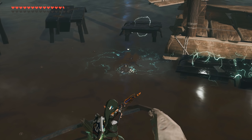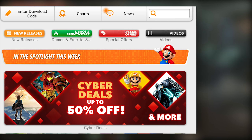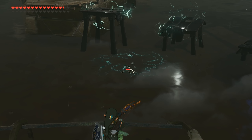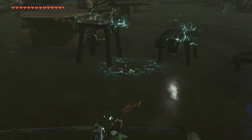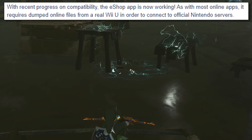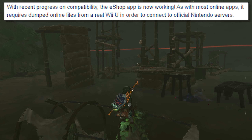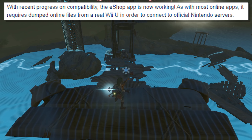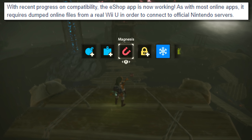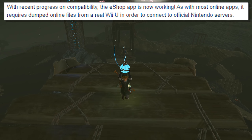The next piece of information is probably equally as exciting. They are going to be adding the initial implementation of eShop usability within Cemu Emulator itself. To quote the developers: with recent progress on compatibility, the eShop app is now working. As with most online apps, it is going to require dumped online files from a real Wii U in order to connect to official Nintendo servers.